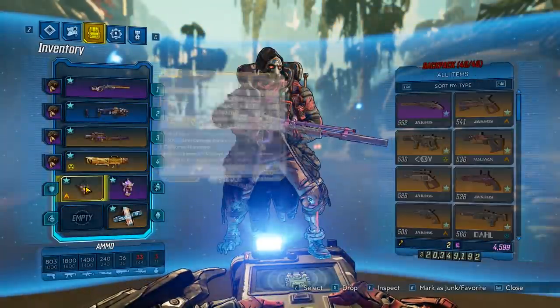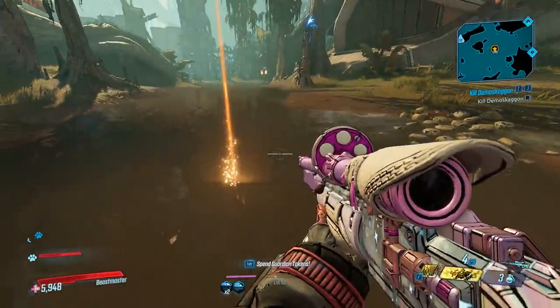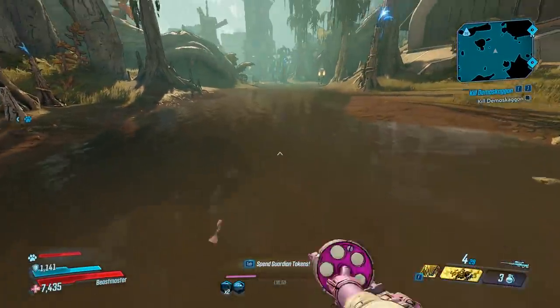As for the maximum HP — we're at 5,900 normally, and with the shield you pick it up to 7,400.